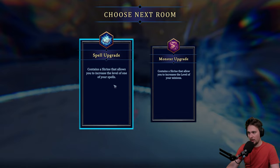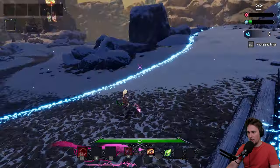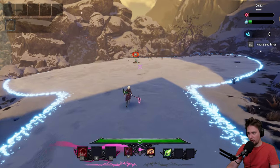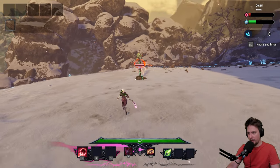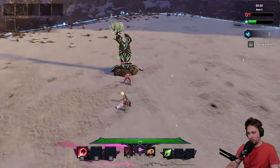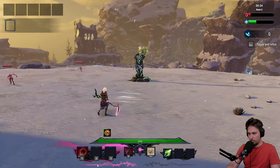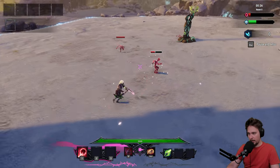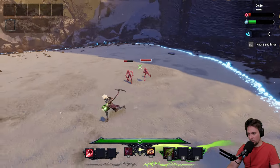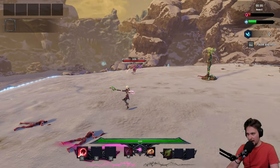Shrines allow you to increase the level of one of your spells. We unlock this path and we are able to go for this shrine. On the end we will be able to unlock more. We got some melee — we will be able to slash guys. We got dodge. And I think we can switch between the staff and the scythe — that's the mechanic.